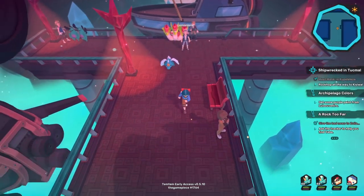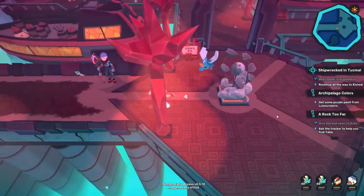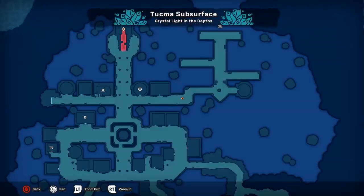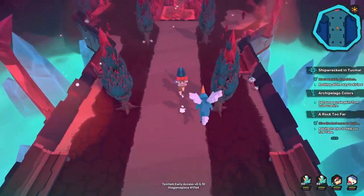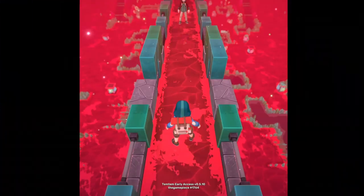Hey everyone, TheGamePeace here, and today I want to give you a guide and information on what exactly telomere hacks are and how to find them. The telomere hacks will allow you to increase your SV values in a certain stat by 1. The single values, or SVs for short, determine how much potential your Temtem is going to have in a particular stat.